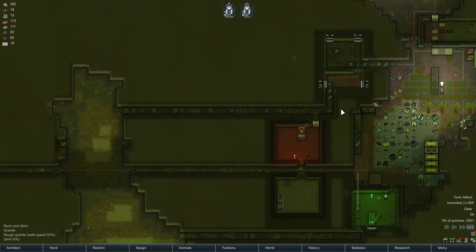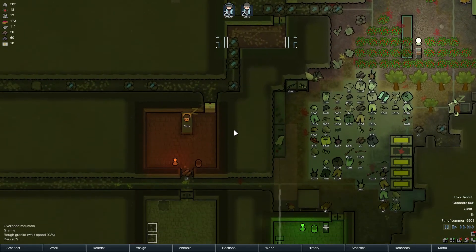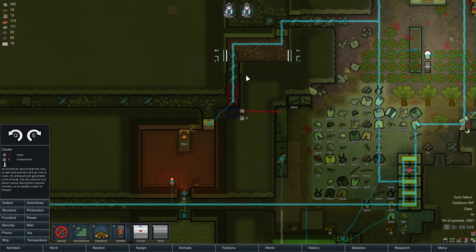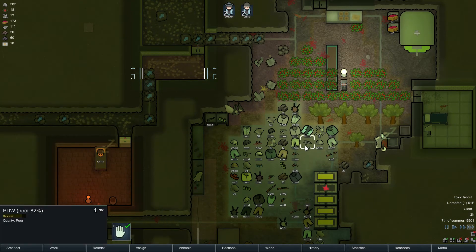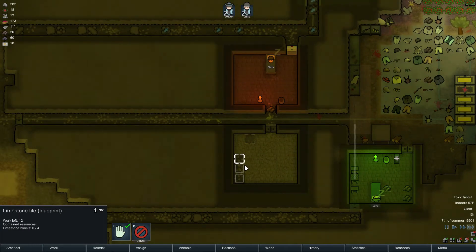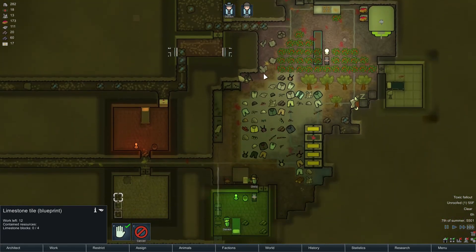We got a hole all the way in here. Cargo pods — don't want them. And we need another AC unit up there. Again, I'm really not a big fan of using all this AC, but I don't have much of a choice. It's a long, lonely night. Do I not have limestone? I guess I don't have any limestone, guys — that's why he hasn't worked on that. I need to get me some limestone.